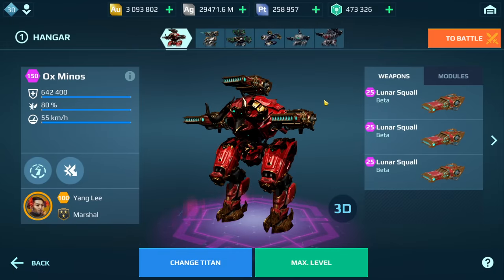So the big question — does the Ox Minos with Lunar Squall work? In the lower leagues, all the leagues leading up to Expert League, this build might be able to work. But when you get to Expert League, Master, and especially Champion League, unfortunately this build really isn't that viable. I was in a lot of games going up against other Titans — whether a Minos, a Rook, a Luchador, Indra, even a Heimdor — and I found I wasn't really doing that much damage with these weapons.